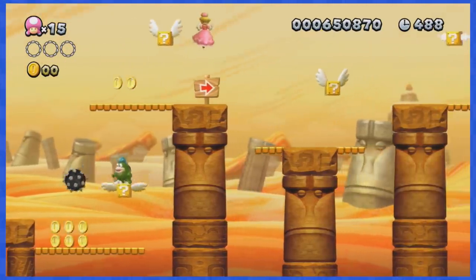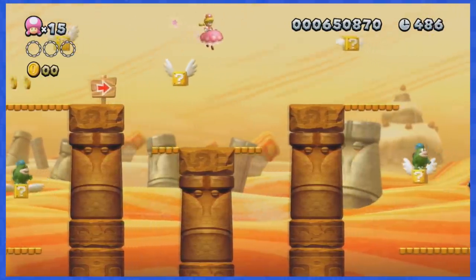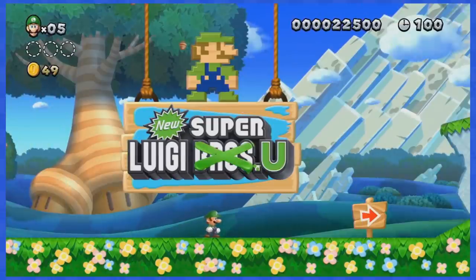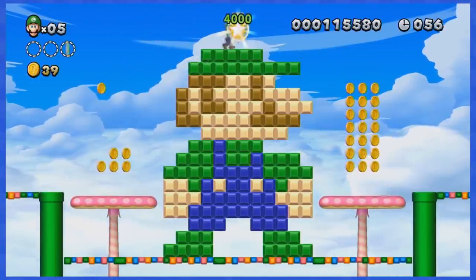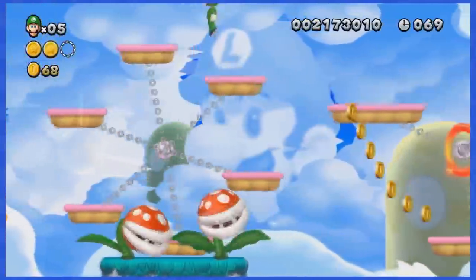If you haven't checked out that video, you should totally do it by clicking the card up there. But now, as you may know, the deluxe version of this game contains the New Super Luigi U DLC, which features 82 new courses for you to play on.